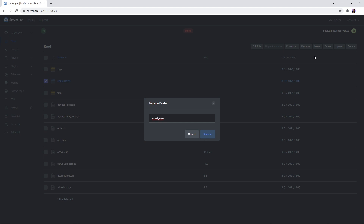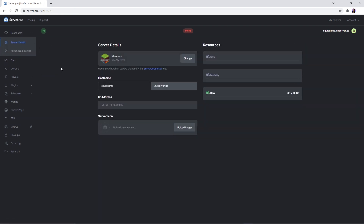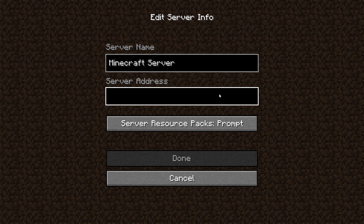Note that spaces and special characters are not allowed in the name. Copy the name you just used. Proceed to the server.properties file and look for 'level-name' on line 9 — after the equals sign, right-click and paste. You have now officially uploaded the map onto your server. Head back to the dashboard to turn your server back on. Keep in mind that you and your friends will need to copy the hostname and paste it into the multiplayer section of Minecraft in order to join the server.